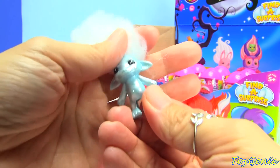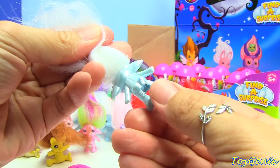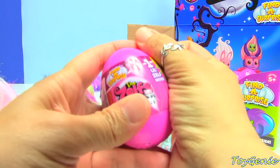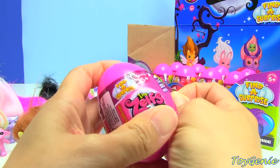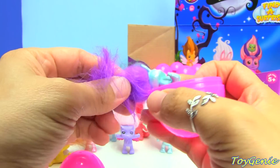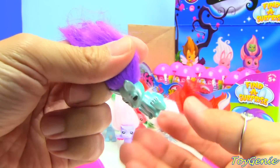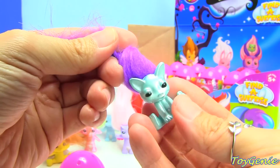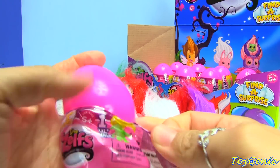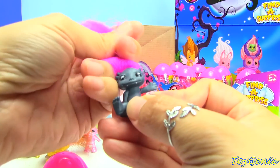Here is another Snapjack and this one is in the pearl finish. This one is the pearl finish Catsby. And we have the standard finish Webina.